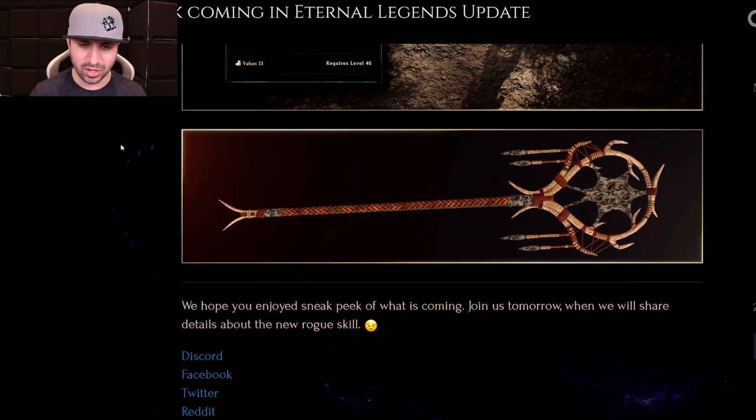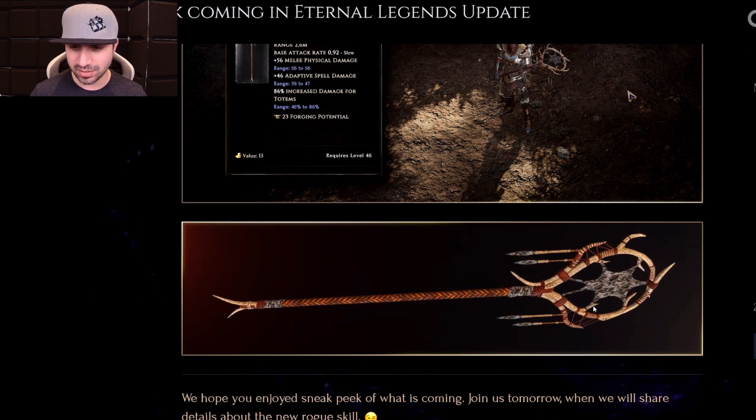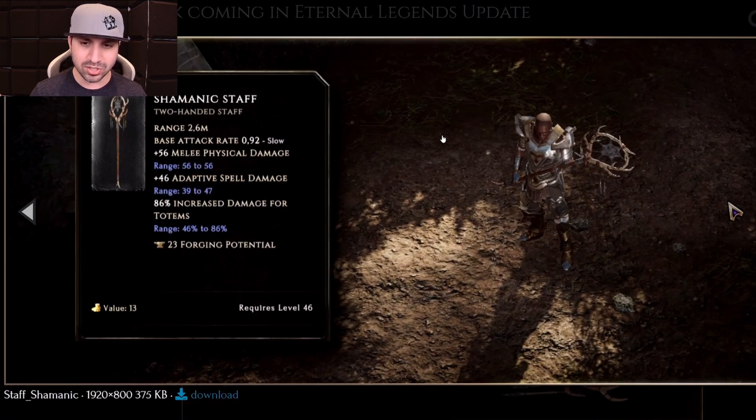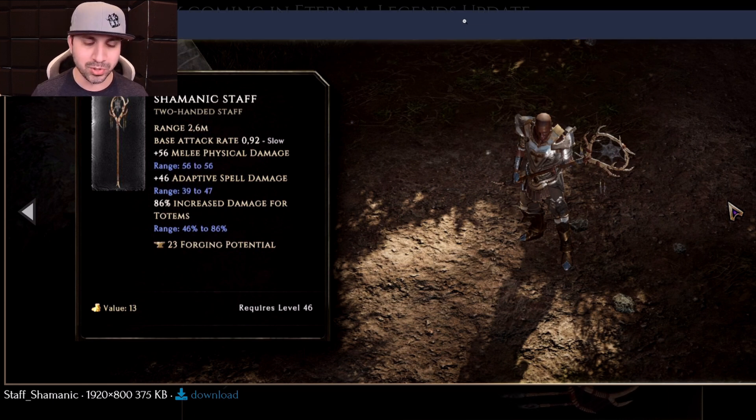Moving on, the Shamanic Staff is our last one. Here's what it looks like spinning around — reminds me of a dream catcher or something. This is also low level; you can get it at 46. Melee physical damage: 56. Adaptive spell: 39 to 47. And it has increased Totem Damage up to 86%. Totems for 0.8.4 are finally getting some love. On Mike's stream, someone asked what skills need work and he listed Summon Storm Totem — really easy fix, just let us have two.